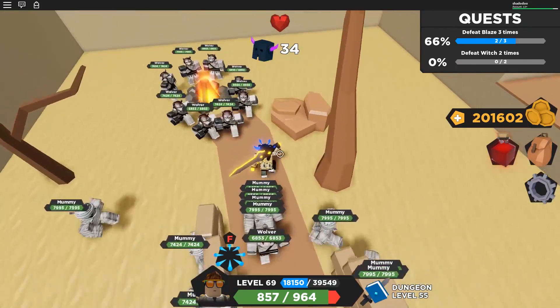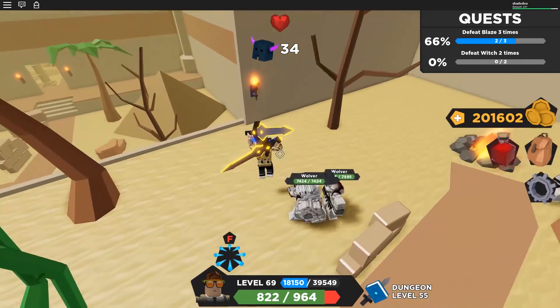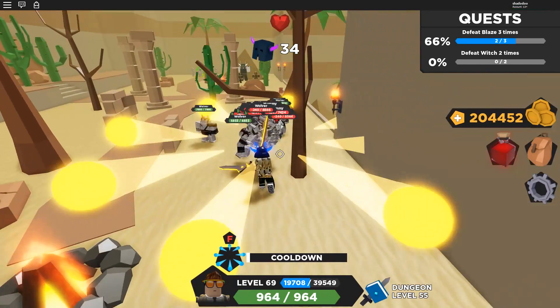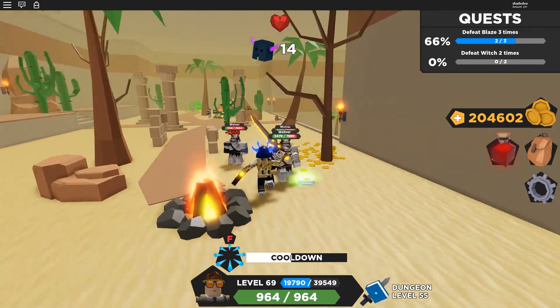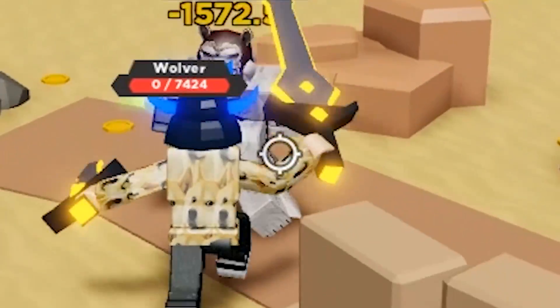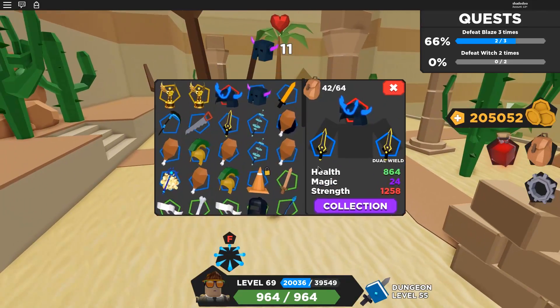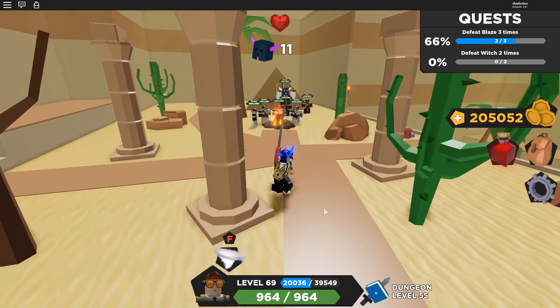I'm going to run them all through again - just get the whole group following me. Any enemy that's not the Kaisers you can basically just deal with like this: get them in a big group and it goes fine. The wolves are nothing, the emperors are nothing - no one's a problem except Kaisers, they mess you up. Running through, we've got another mini boss over here.